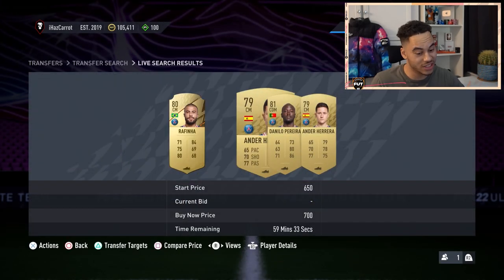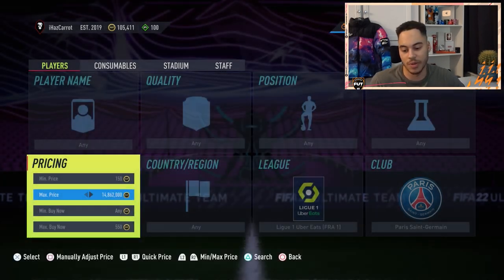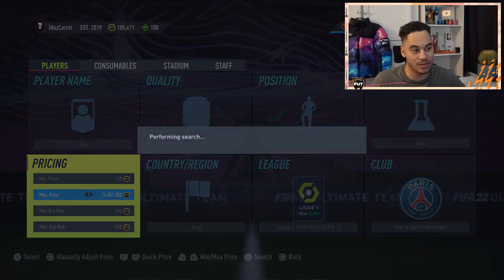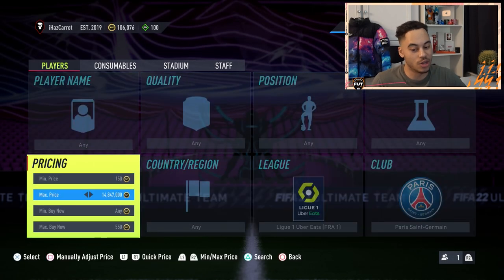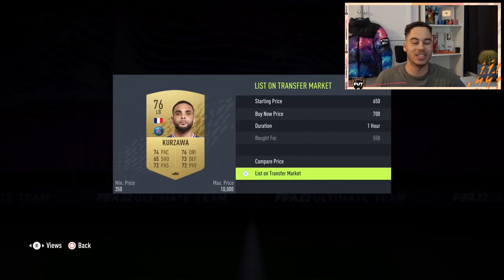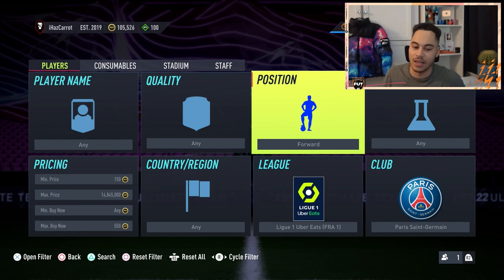The last squad is PSG — going for around 700 coins. You can probably flip them for 750, so you'd want to pick them up at anything under 600 coins. Fingers crossed we can get the first snipe — I've actually done quite well, I wasn't expecting to win this many cards. We got Kegazawa — picked him up for 550, sell him on for 700 coins. There are your filters — remember the position trick or even quality. Forwards and defenders are normally more expensive. You can also search left backs, right backs, right mids, and left mids — normally more expensive positions. Thanks for watching, hope you enjoyed, and I'll see you in the next video.